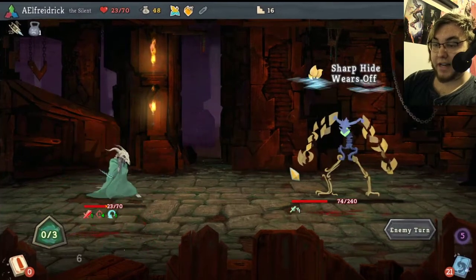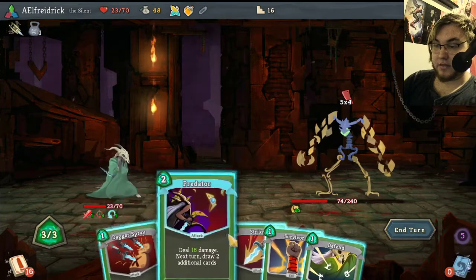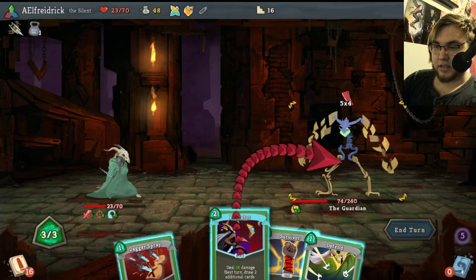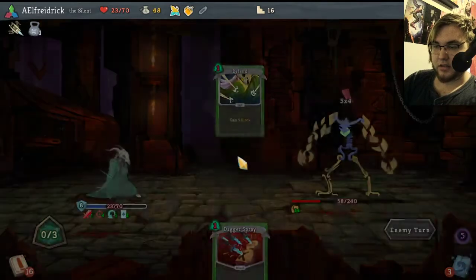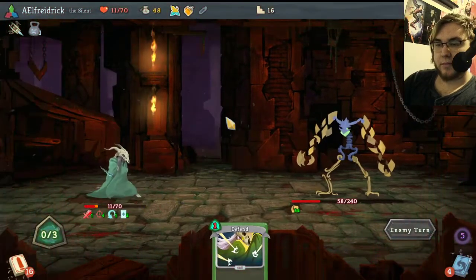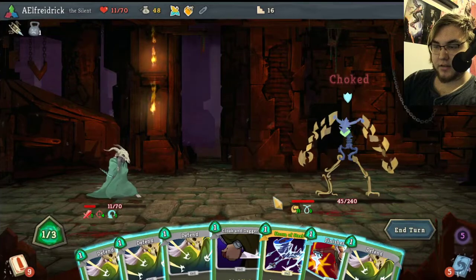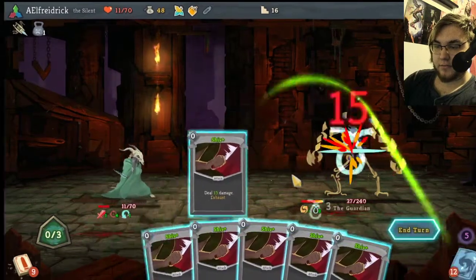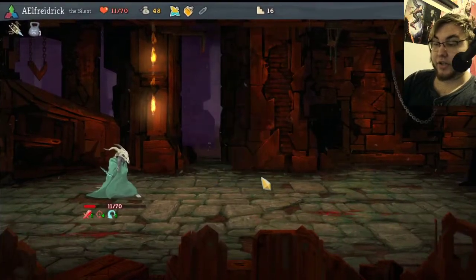I would have liked to retain and keep Finisher because we did use a lot of attacks, but that's okay. That'll deal 20 damage, so let's use this and hold on to my blocking card. We're playing very aggressively as you can see — 13 damage. And now we can just do one of these again, another 18 damage a pop. Being aggressive with Shiv Deck really helps.